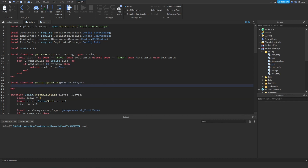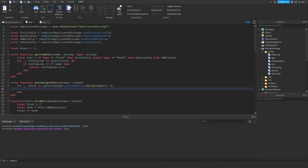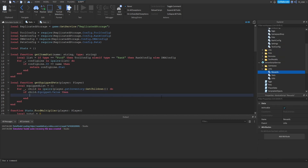We need to loop through the player's pet inventory: for _, child in ipairs(player.petInventory:GetChildren()) do. The way we know if a pet is equipped is if inside of this folder there is a bool value and the value is set to true. Before working with that loop we need to create an equippedList set to an empty table. If child.equipped.value is true, then the pet is equipped and we add it to that list.